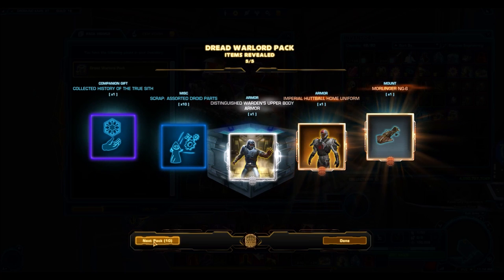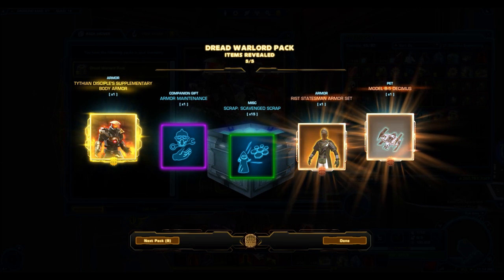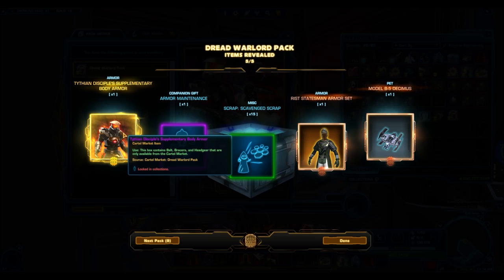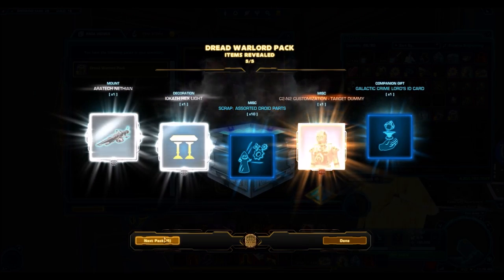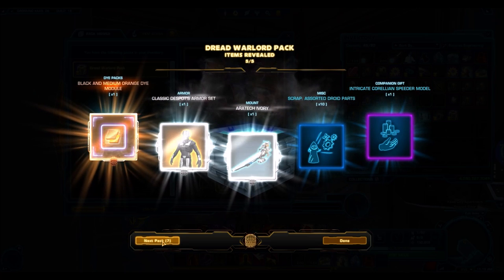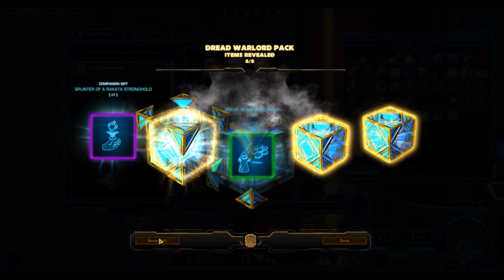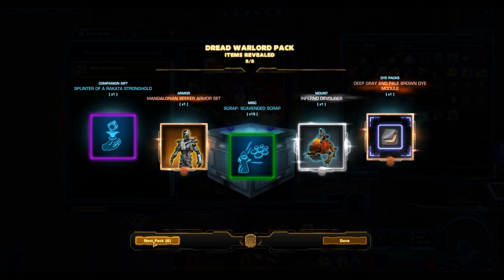Here we go, we got some new armor sets — we got the Imperial Hut Ball Uniform, another Distinguished Warden. And here we go, our second gold item: the Tithian Disciple Supplementary. The Tithian Disciple is a really nice armor set. It's quite simple but it's got that really good rustic feel, and obviously it's based off of the God of War himself, which is really cool. The Supplementary has a really nice helmet. And then the Inferno Devourer again — we have another dye module, and the Mandalorian Seeker is a really nice Mandalorian armor set.